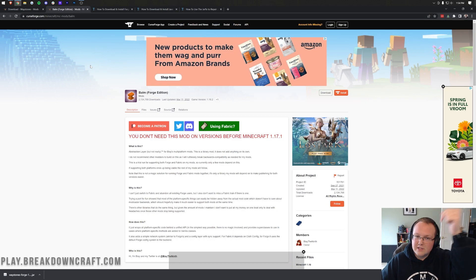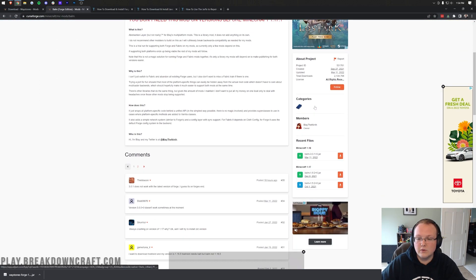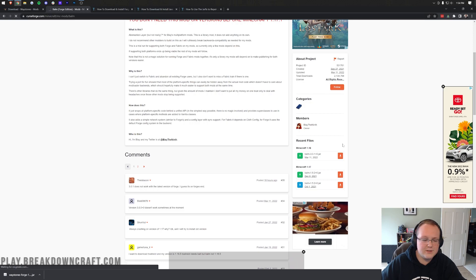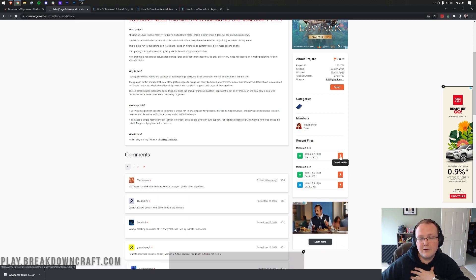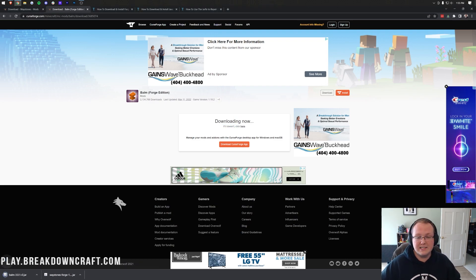You can find the link to Balm in the description down below, and once you're here, you want to come over to the right-hand side and scroll down to the 1.18 section. There's no version number listed on this, but it is officially working for 1.18.2, so you have nothing to worry about. Click that download button — my internet is being a bit slow today, so we'll do a jump cut. Waited a few seconds, and now it is downloading, as you can see in the bottom left. You may need to keep it or save it exactly as you did with Waystones.